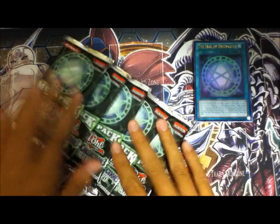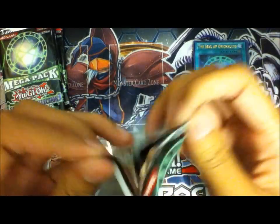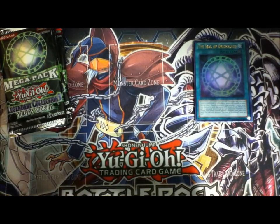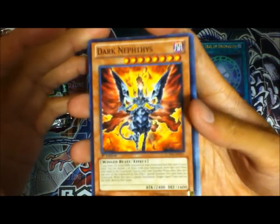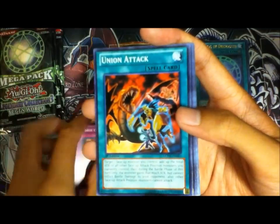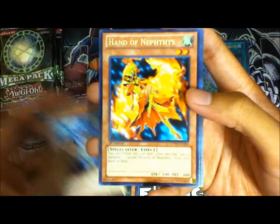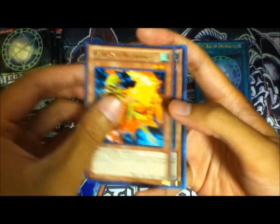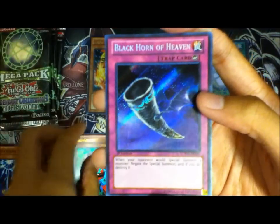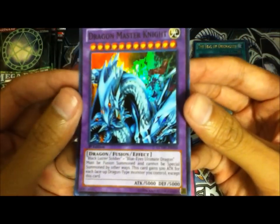Now for the five packs, let's see what we get. First we got Dark Nephthys, Mask of Restrict, Union Attack, Maneater Bug, Guardian Trice. Handum Nephthys is our rare. Red Gadget is ultra rare — awesome! Black Horn of Heaven is our secret rare, and Dragon Master Knight is our super rare. That looks pretty nice.